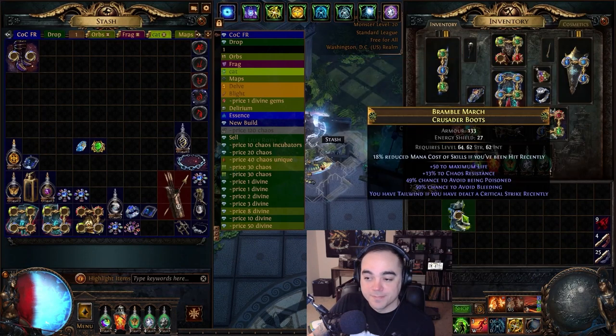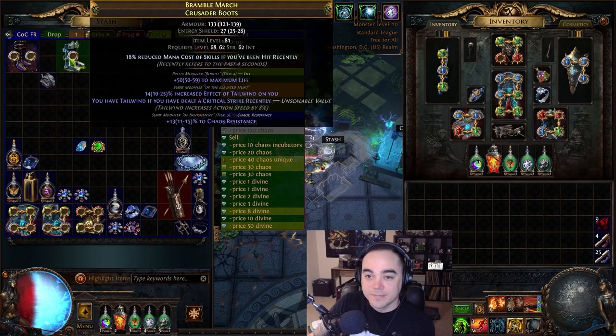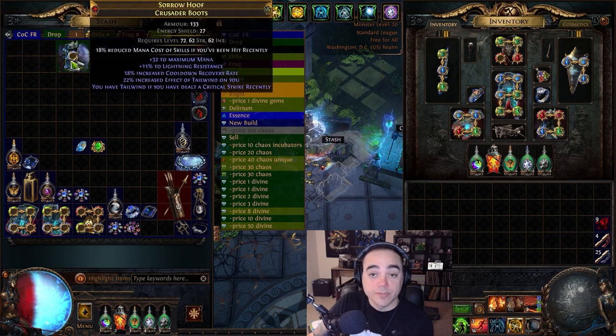Realize you don't have any more orbs of dominance. Look at that — fourth time's the charm. Now hit it with an awakener orb and hope you get a good suffix.